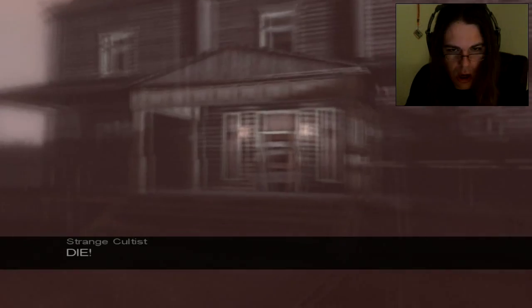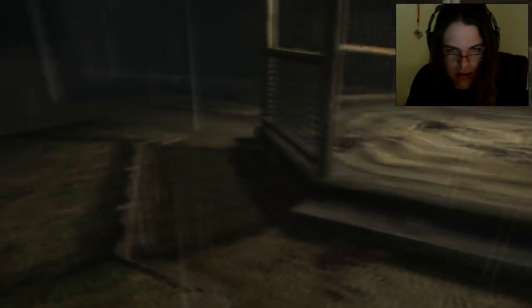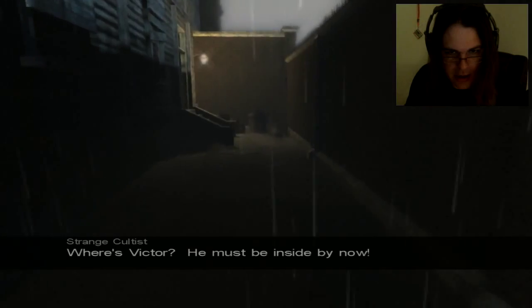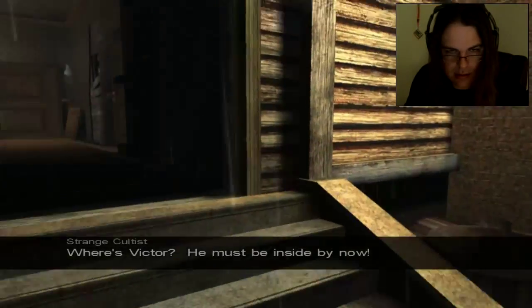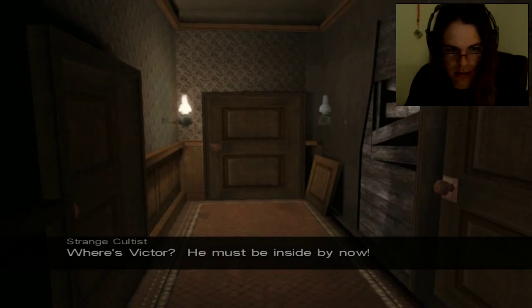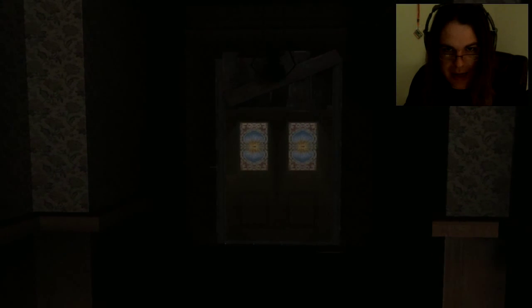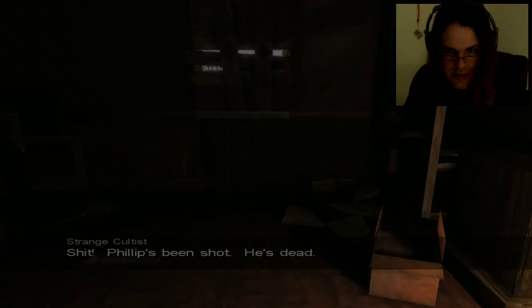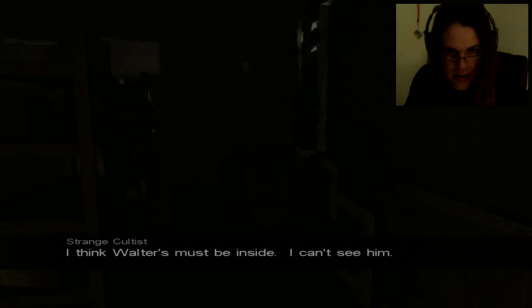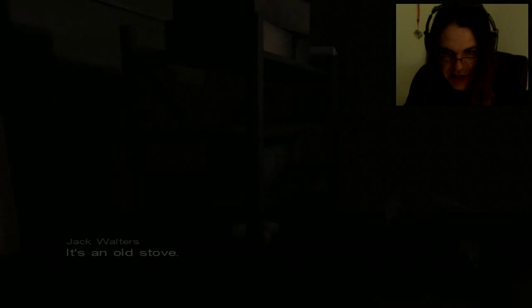Oh yeah, I forgot — things go horribly wrong. Let's get out of the line of fire here. No cultists. So we go through here. The door closes by itself. Hello, rats. A huge firefight going on outside. Nothing over here that I can see. It's an old stove. We can use S to observe our surroundings.